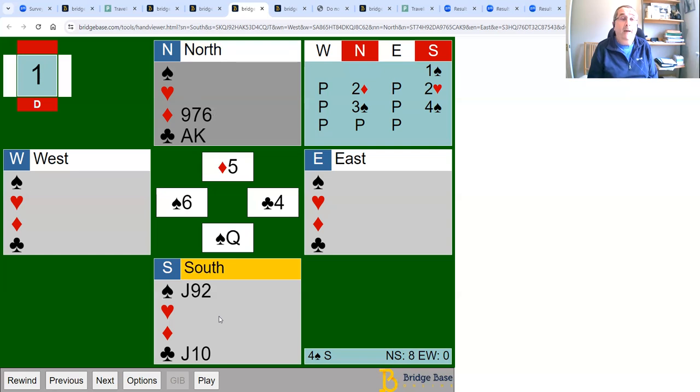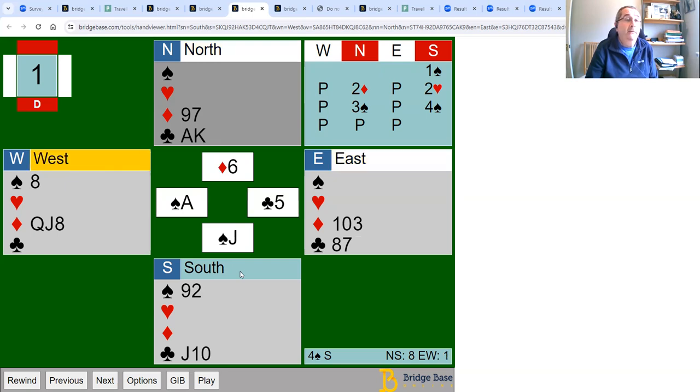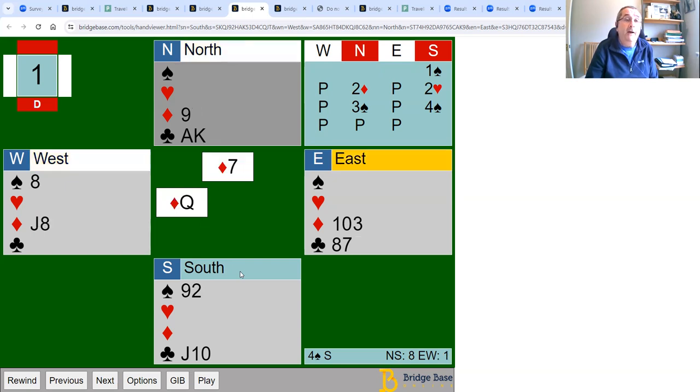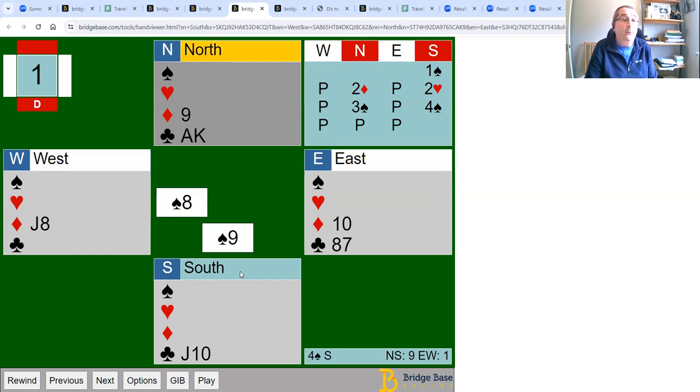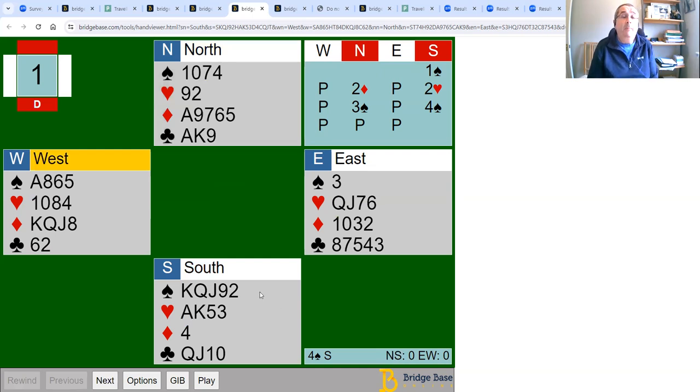East discards, so there's a slightly bad trump break. West has still got two trumps, but I'll play another trump. West at some point takes their ace. If they play a diamond, I can rough that with my last trump and then draw their last trump and make the last two clubs. Played that way, I can make 12 tricks by roughing those two hearts, just losing one trick — and I got a slightly bad trump break, but it wasn't a problem.